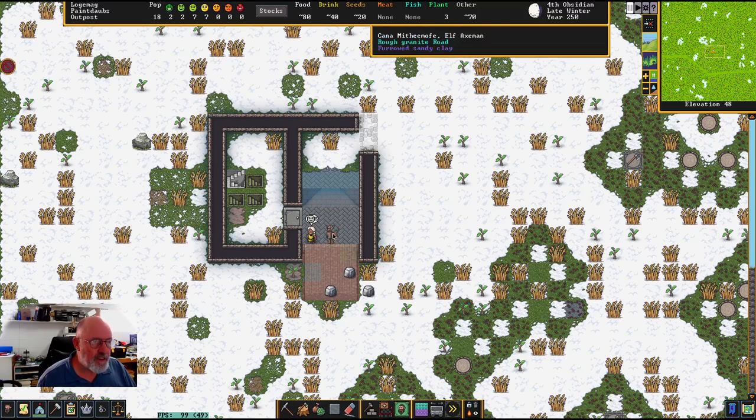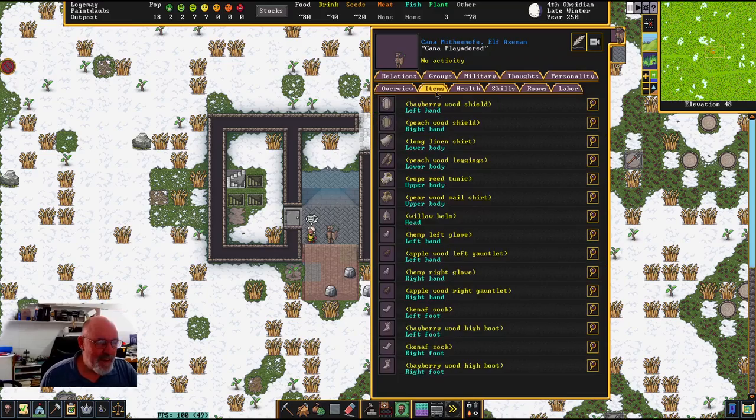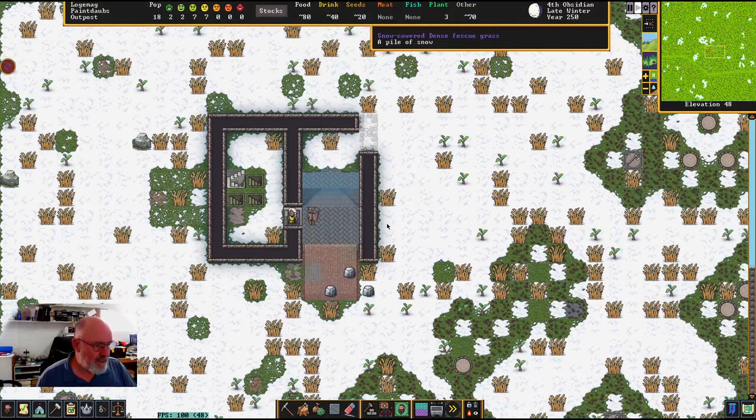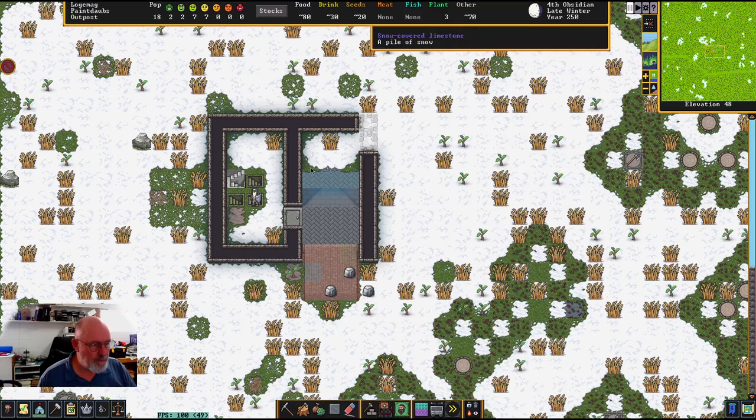There's an elf axman — he's fairly well decked out, using wooden armor. More elves, more human crossbowmen — they're all coming in to visit. We need to get this construction done; just make sure nothing has been suspended, which it hasn't, so they should come back and fix these up. We're getting this much more secure than what we've had before.